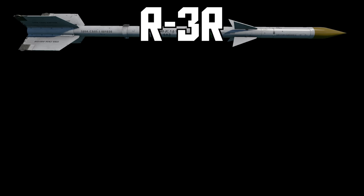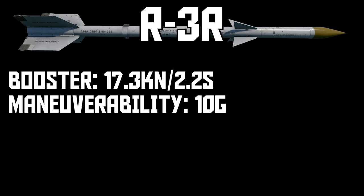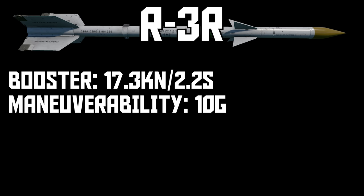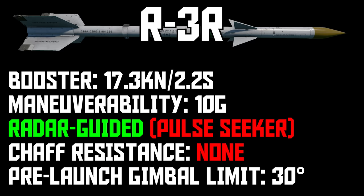Another variant of the R3 is the R3R, a radar homing variant found exclusively on MiG-21s. It has the same motor and fins as the R3S, so the range and maneuverability limitations still apply here. However, the IR seeker has been swapped out for an early SARH seeker. Granted, it's a pretty terrible SARH seeker, often struggling to lock targets even if the radar lock is good, and it gets trashed by a single cloud of chaff, but it does work from any aspect compared to the IR seeker on the R3S, which is rear aspect only. The R3R's seeker is uncaged up to 30 degrees of lock angle, which means you can lead the missile quite a bit before firing.